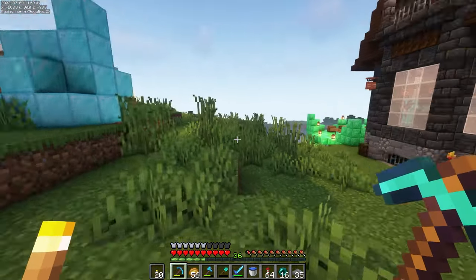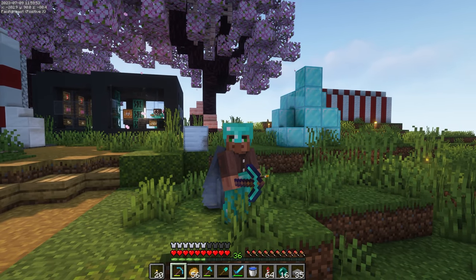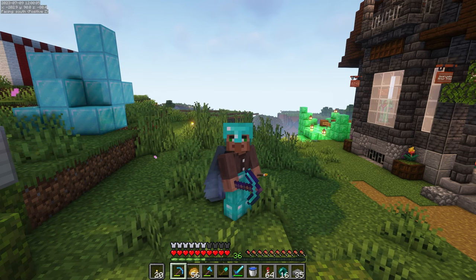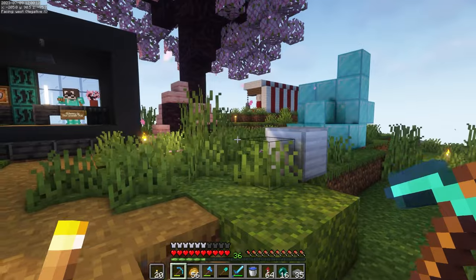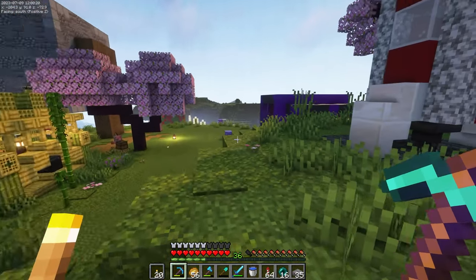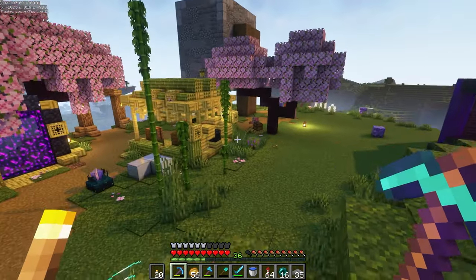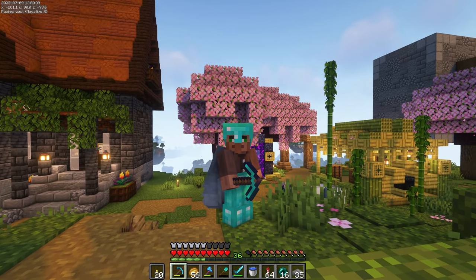That's about going to wrap up this episode for today. We did a lot: we've got an iron farm built up, a sewer system started that's going to connect a lot of our base, and we actually got to tour a lot of the server. We were pretty cut off before, but now that we've got the nether portal and this elytra we're going to be much more connected to the other zetas. We'll probably do some base tours in the next episode and get a shop put up as well. We have access to villagers we can breed up for trading, so I'll look around and see what the server needs and build our shop in the next episode. Thanks so much for watching and I'll see you next time.